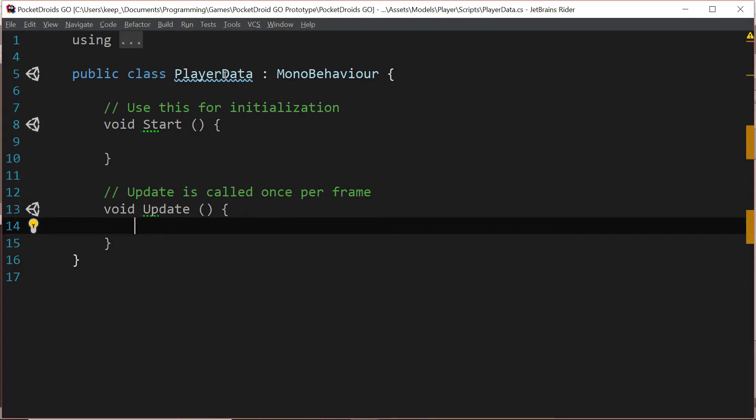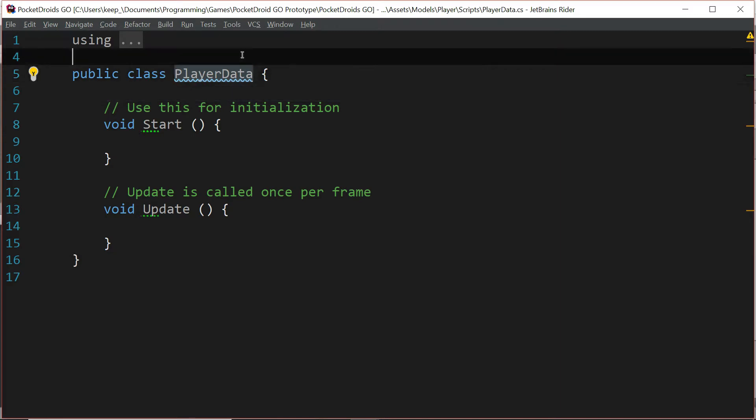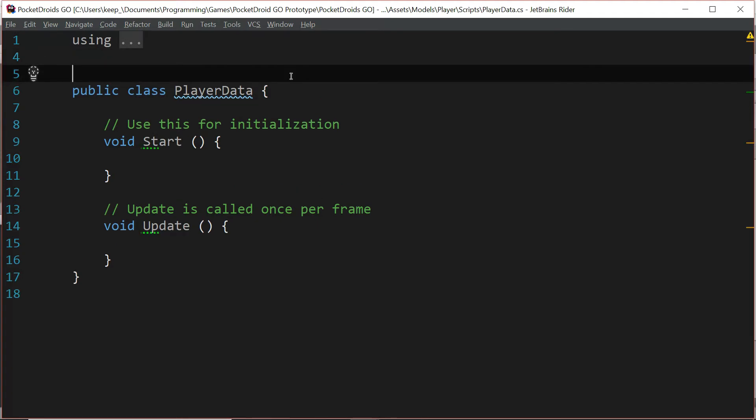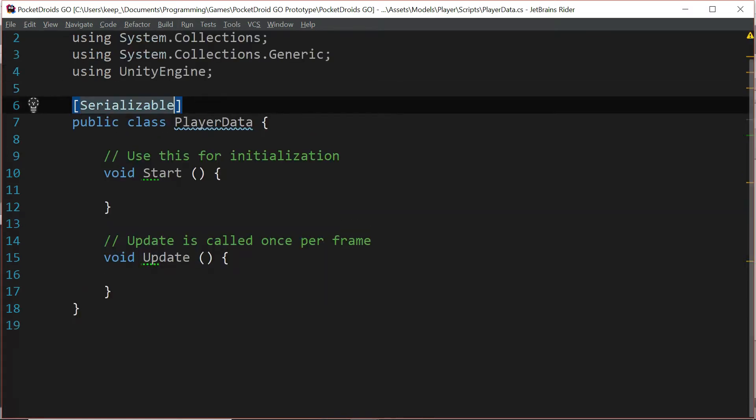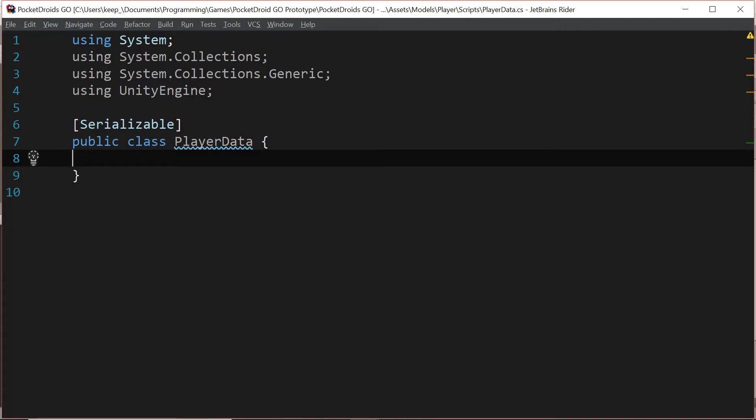The point of this PlayerData class is I need it to be serializable so that we can easily turn it into data to save. We're going to get rid of MonoBehaviour, because extending from MonoBehaviour and serializing the class can cause some weird issues and we want to avoid that. Then above the public class PlayerData, I'm going to say [Serializable]. And I'm going to get rid of the Start and Update functions — all we need are some variables and a single constructor to represent the class so that we can use this when we go to save our player.